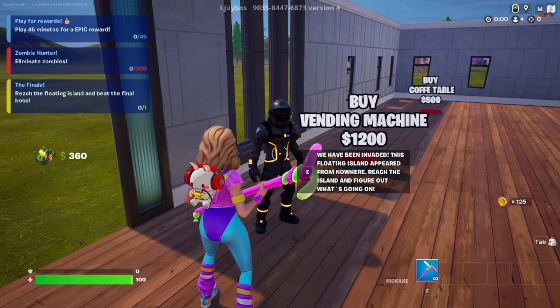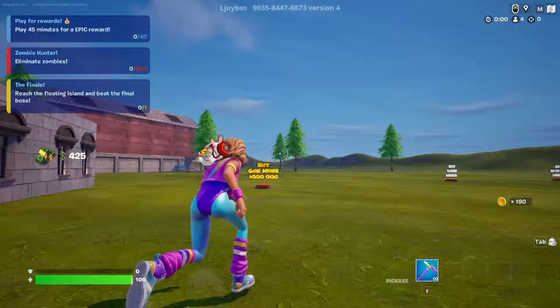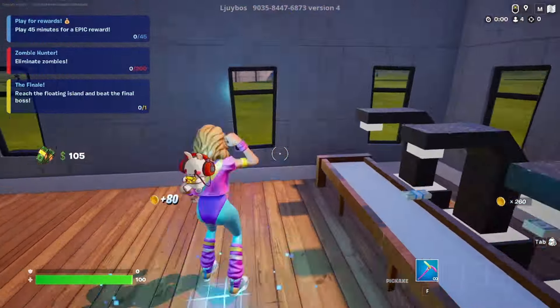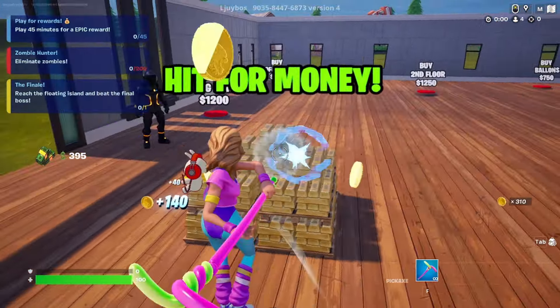Who's this guy? We have been invaded. This floating island appeared from nowhere. Reach the island to figure out what's going on. Where's the floating island? Oh, okay.